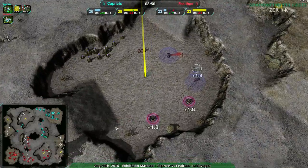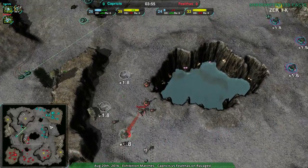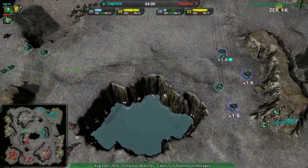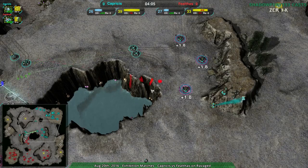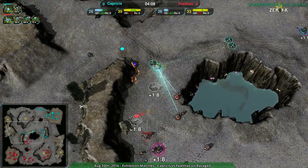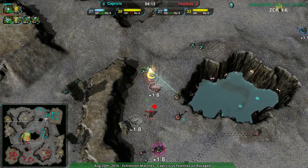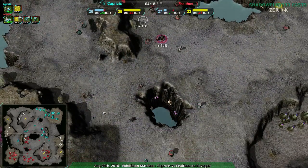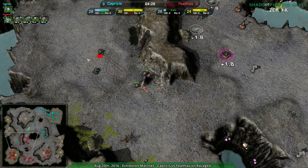Faelthas wants to make sure that everything they build is safe. Capricious just doesn't care — they figure if something dies, they'll just rebuild it. There are some defenses by the center expansion because that is a very contested expansion, but raids in the back of the base aren't something Capricious is going to worry about. The question, of course, is will it ultimately pay off? At this point Capricious has been slightly punished for it, but that wasn't a huge punishment.